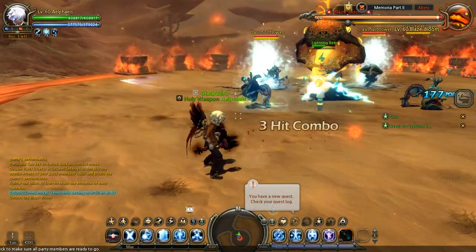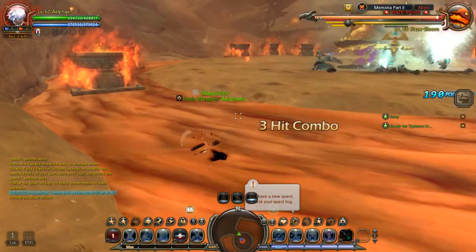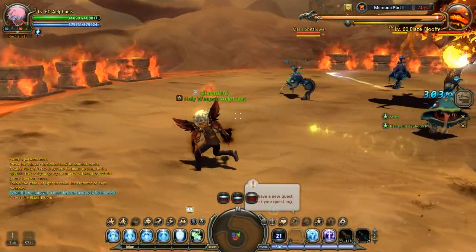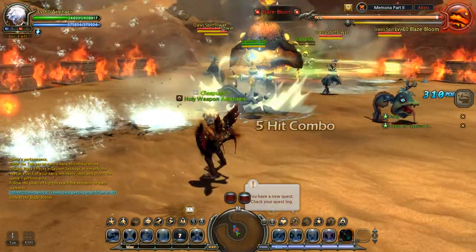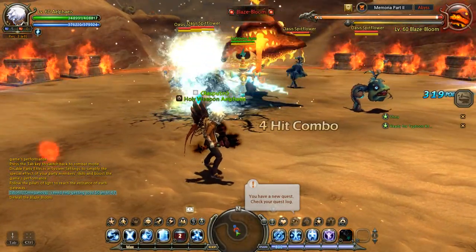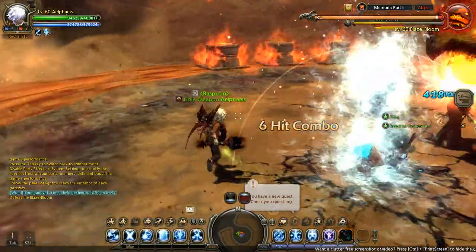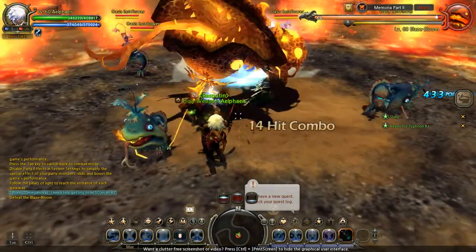Another thing I want to talk about is its ability to electrocute. I will admit that Lightning Relic doesn't have a particularly amazing ability for this, but it can electrocute enemies. It's probably between a 3% and 5% chance. It's very good for when you can't actually be up in the enemy's face and can't be using your skills like Chain Lightning or Lightning Bolt. Unfortunately, it doesn't stack with Chain Lightning and Lightning Bolt, so you kind of have to be looking out for that.